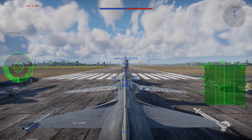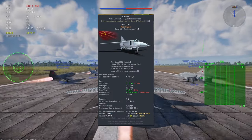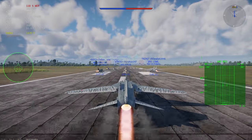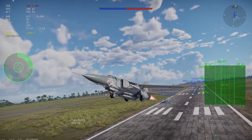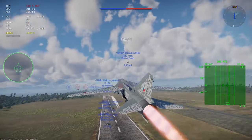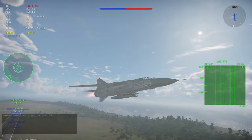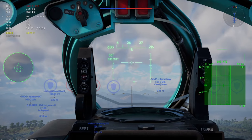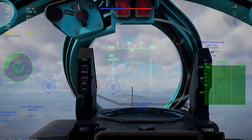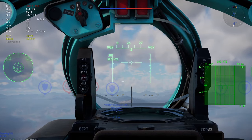In second place I have the MiG-23ML, a rank 7 Russian premium jet at a BR of 11.3. This plane has probably one of the greatest all-round flight models — it doesn't do everything above average, it does everything at average. Speed is pretty good, turning is pretty good, energy management is pretty good. Everything about this plane is pretty good, except for the radar and RWR, which are both a bit on the lower side — which is why I have it at second spot.